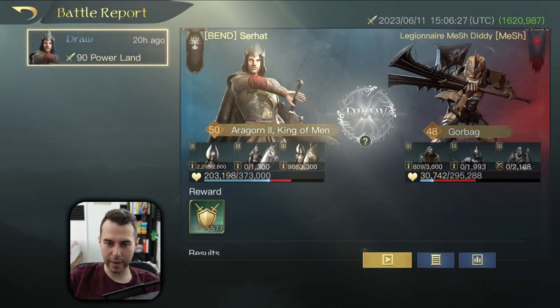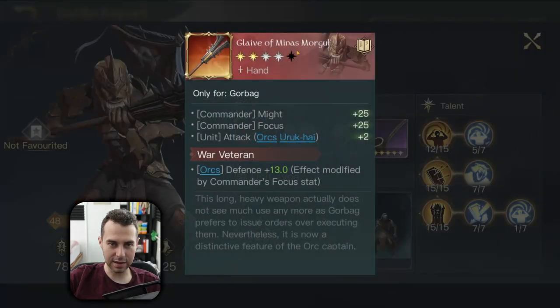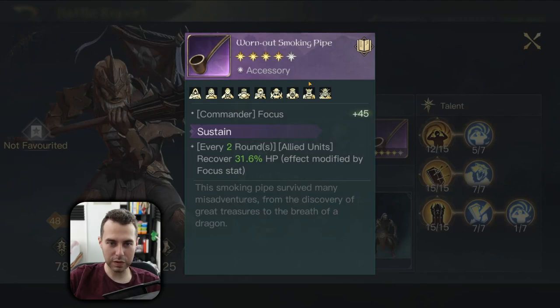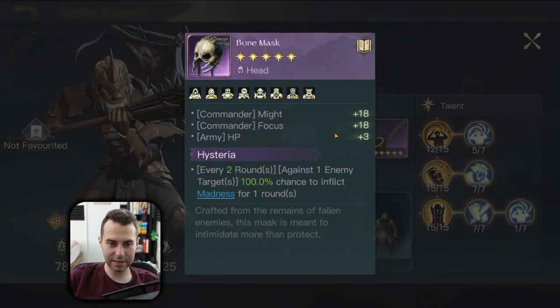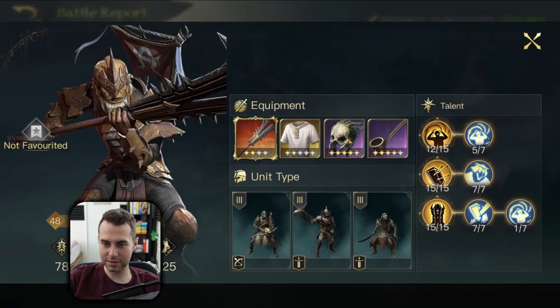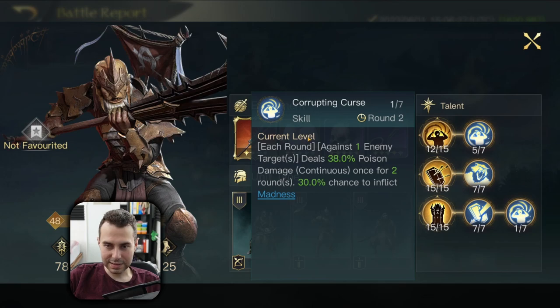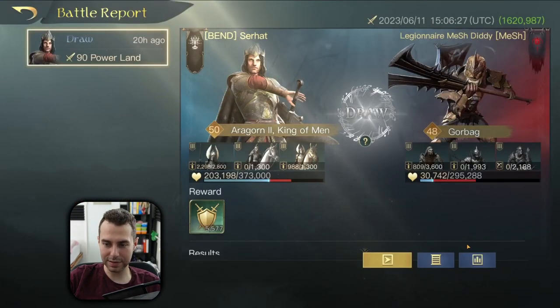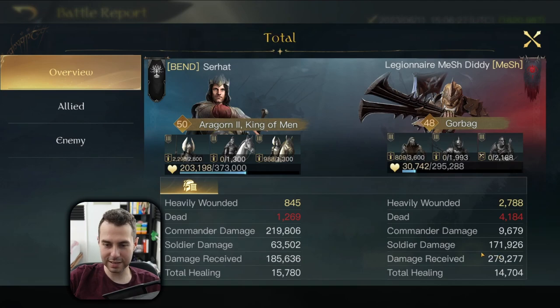Next fight is against a Gorback player. Gorback has Slave of Minas Morgul, Mithril Code, Serenity, Bone Mask, Hysteria, and War Not Smoking Pipe with Sustain. Remember — King of Man is the king of anti-CC. Gorback has one CC effect plus another CC effect hidden in the Corrupting Curse skill. Whenever that kicks in, King of Man units receive less damage. Result: King of Man dealt 280k damage while receiving only 190k-ish.